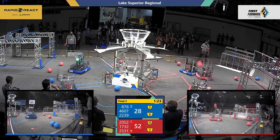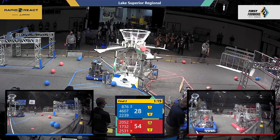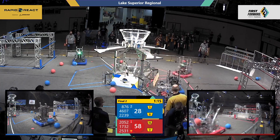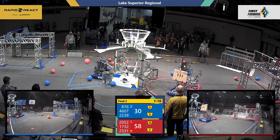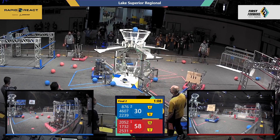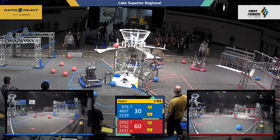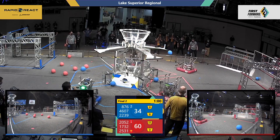Robots continuing to cycle through. It looks like 4607 is trying to play some defense as well as 2239. Thunder contributing most of the cargo for this blue side. And there we go — a defended shot by 4706, stopping 1732 from getting one into that upper hub. Lots of cargo over on this blue side of the field. Let's see if the red alliance can make it over to grab it.